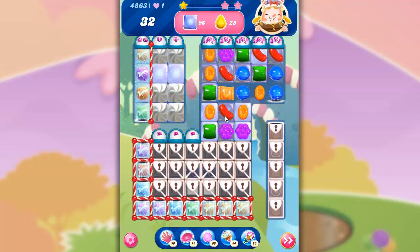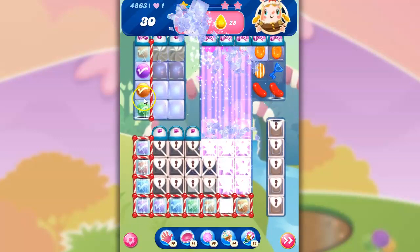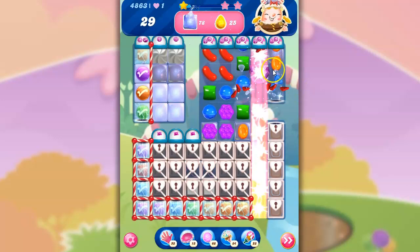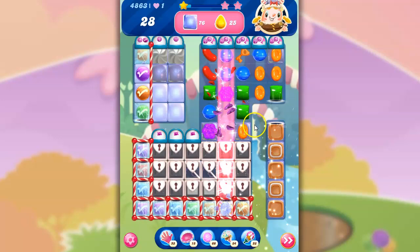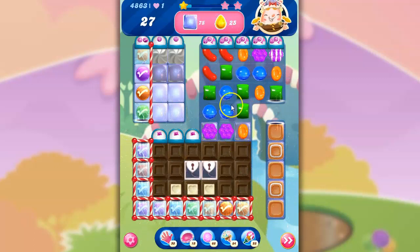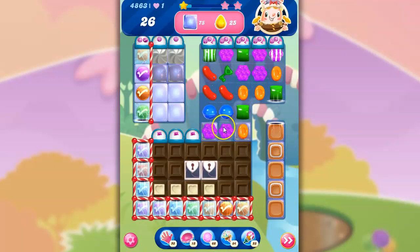Now the other thing is, once I collect these keys, guess what's going to happen? I'm going to get this chocolate showing up. I wish I had a key right now. At least this is opening things up here. And I need that key collected — let's collect it. So now we've got chocolate, and we have to try to stem the tide of the chocolate.